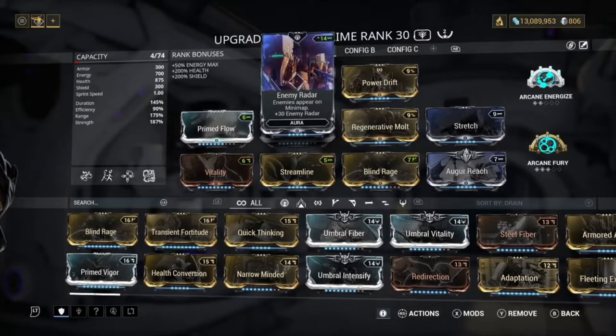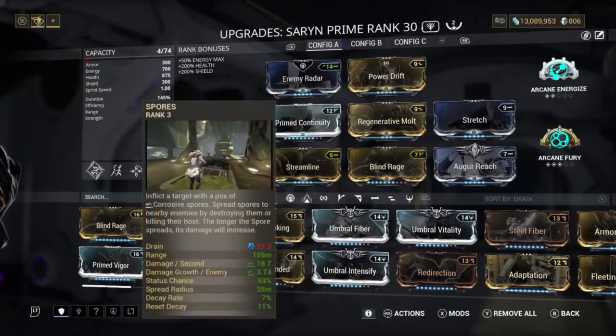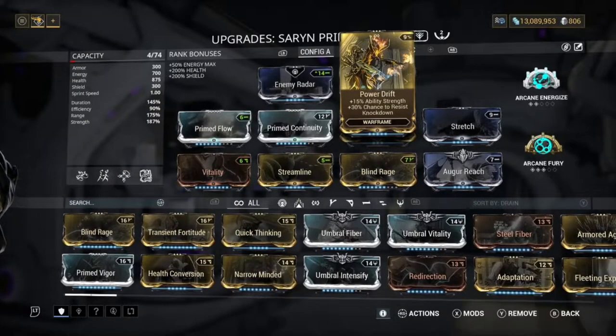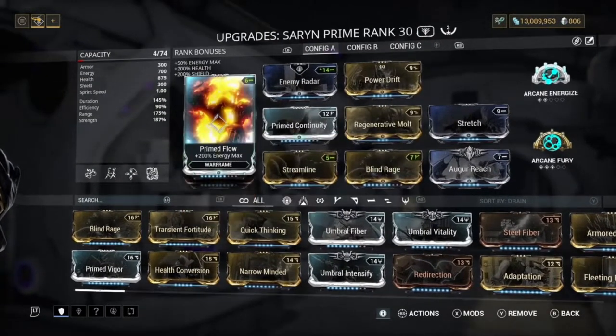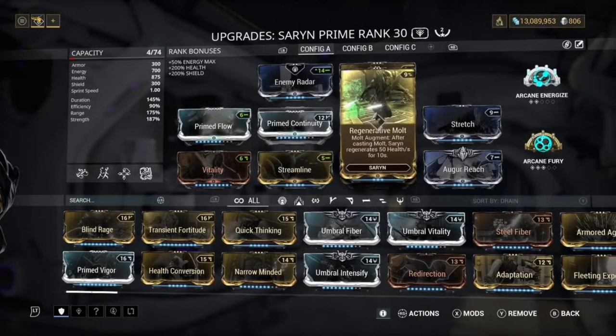We have enemy radar on here because I personally like having enemy radar. You could have corrosive projection on here if you want, but the corrosive already from our spores is going to be doing a lot anyway. We've got power drift on here just for the extra ability strength. We've got Prime Flow, Prime Continuity, Vitality, Streamline, and Regenerative Molt.